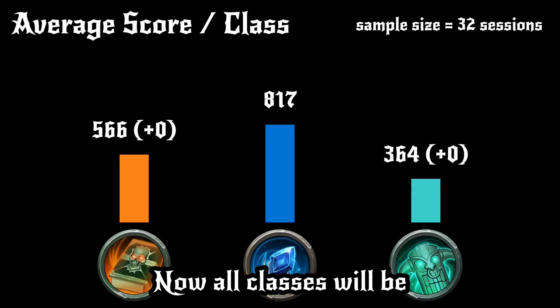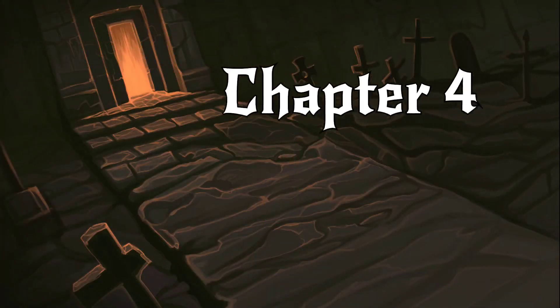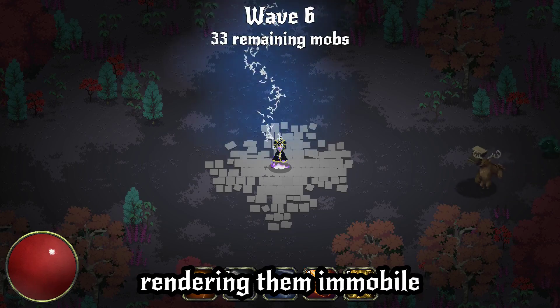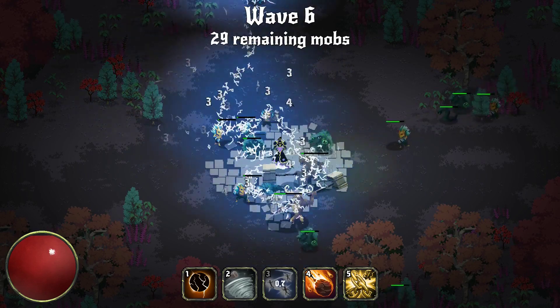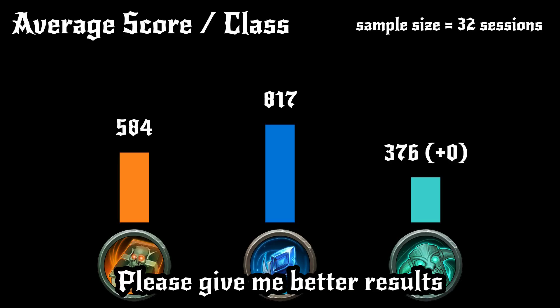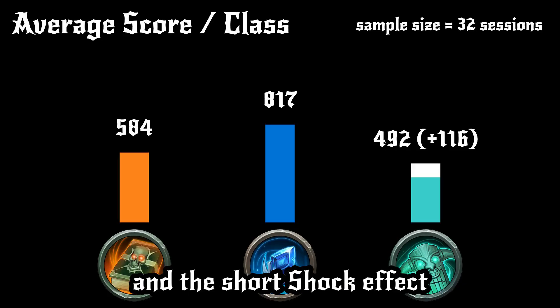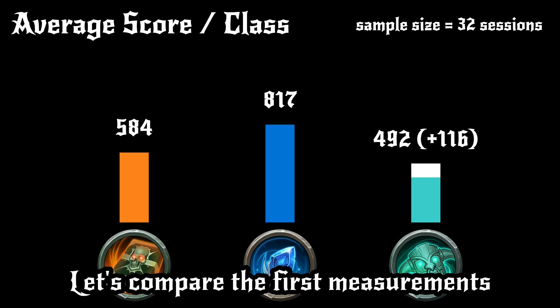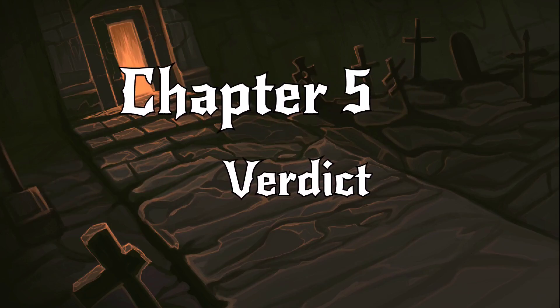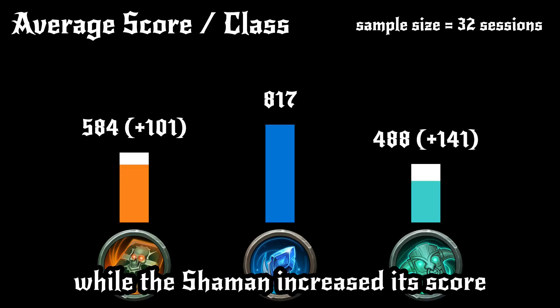Now that we have got these passives done, let's look at the charts again. All classes will be on par with the Ice Mage, right? Hmm, balancing games is fun. Let's not give up yet and buff the Shaman one more time. Since it has lightning spells, make them stun or shock the enemies for a fraction of a second, rendering them immobile. How does it look on the charts? Finally, with the increased explosion radius, the passive thunder spell, and the short shock effect, the Shaman is not so terribly weak. Let's compare the first measurements with the last ones. The Pyromancer had a nice growth of about 100 mobs per session, while the Shaman increased its score by almost 150.